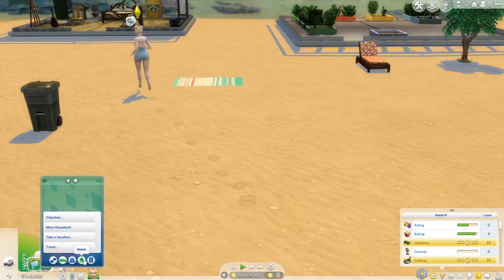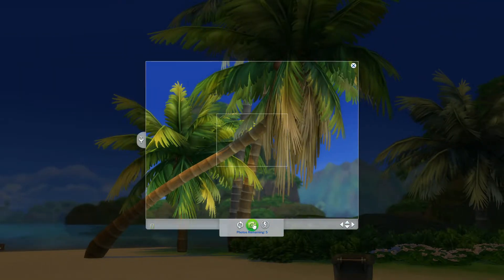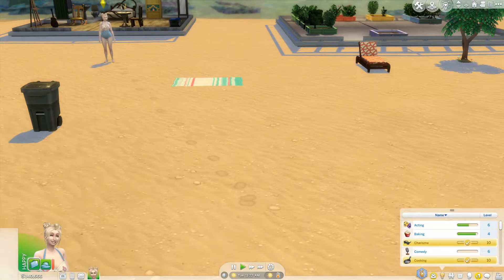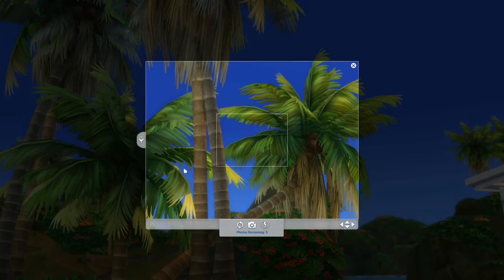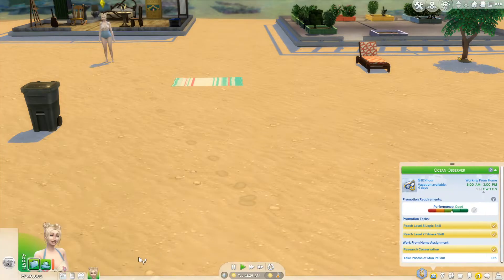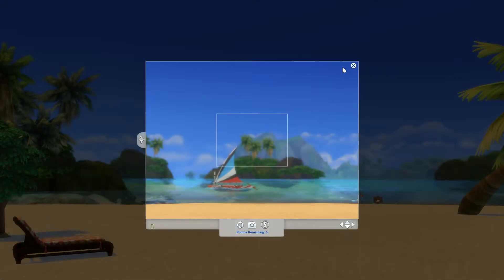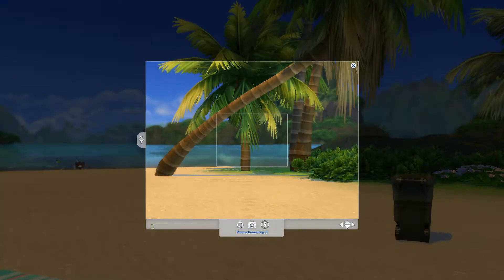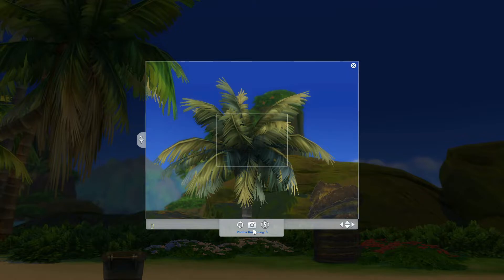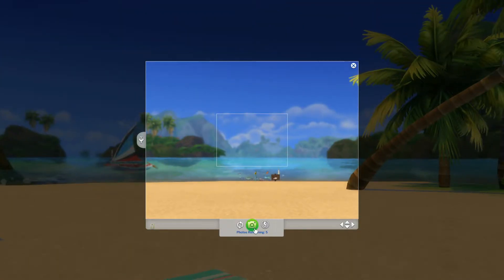Now we just need to take pictures right here. That does count — yes! So we'll do some more, because it doesn't count to do five in a row. Take photos. That one is fine. This way is good — I think we have one more to do after that. Let's do one more.